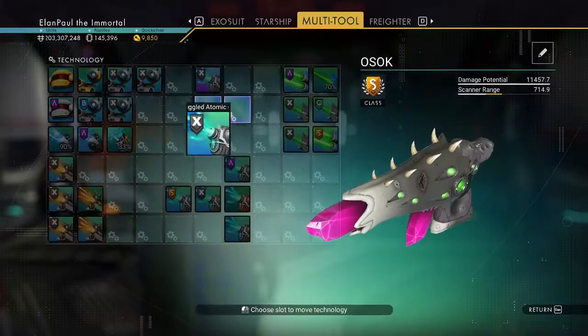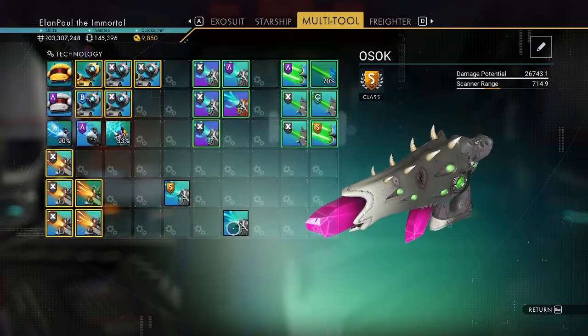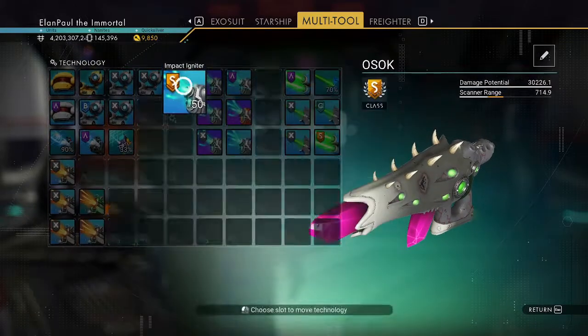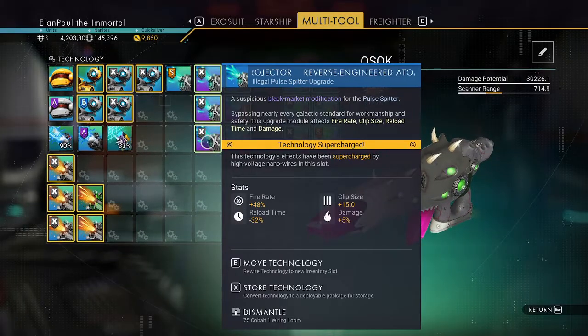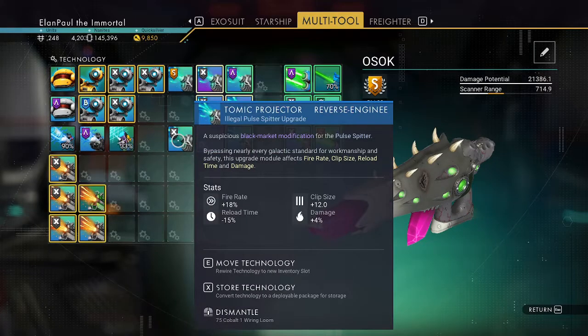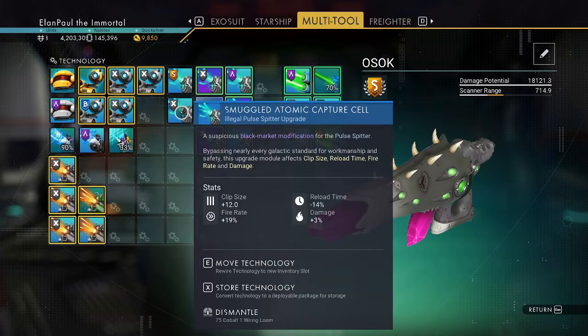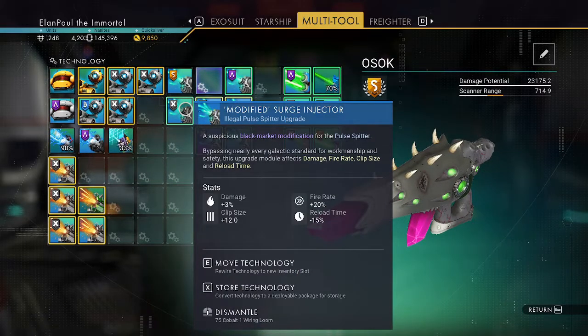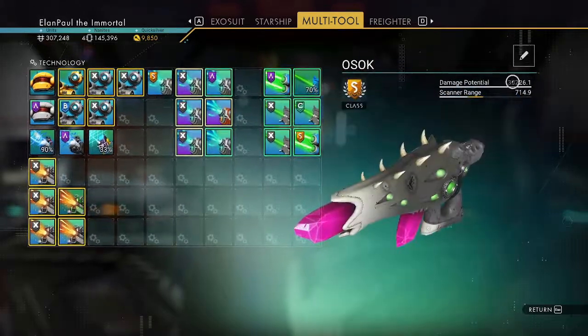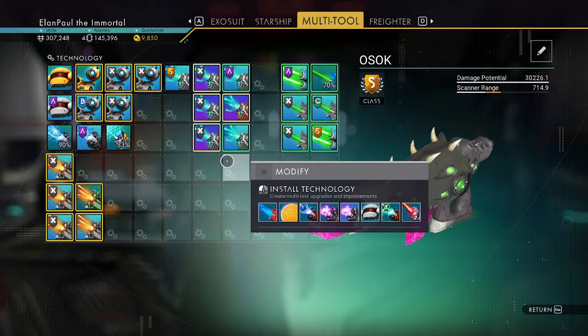That's why I go back to the Pulse Spitter. All my upgrades for this weapon — with the exception of one or two A-class and S-class ones — are actual blueprints you get, whereas three of them are specialized upgrades. I went to find the top-notch ones: plus 4% damage, plus 4% damage, and plus 18% fire rate. The fire rate seems to add more to the weapon damage than the plus 4% damage percentage. That's why I get 30,000 damage out of this thing. You want to talk OP — it's incredible.